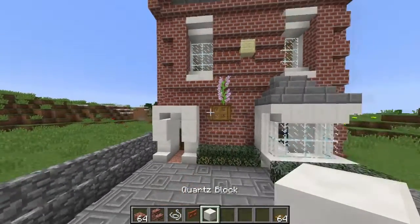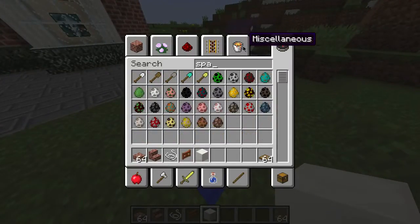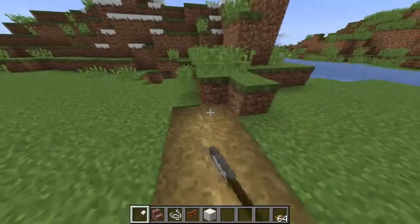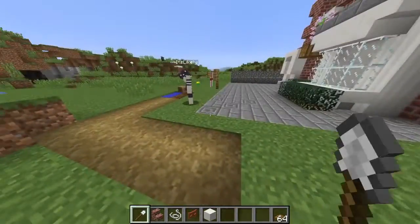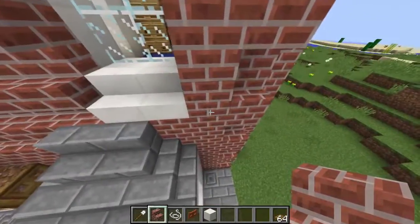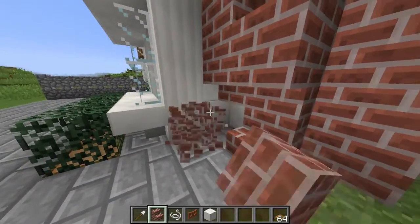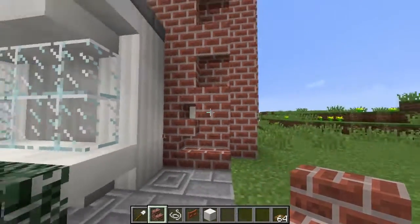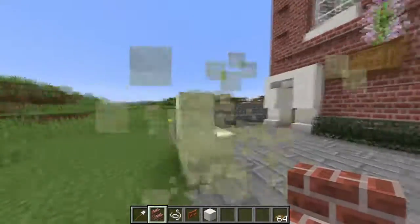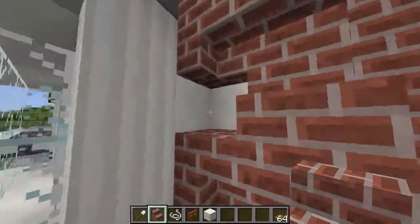Let me know in the comments what you guys think. Wait, how do you plant a chorus plant? I think you have to be in the end. Look at this — you can make little paths! This is on pocket edition; we can do so much more with building. We just need shaders and the resource pack and then we'll be fine. It's like a path, it's like golden, like follow the yellow brick road. Look, endstone — makes so much cool stuff out of that, so many possibilities.